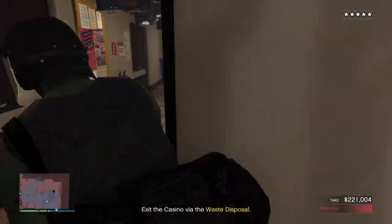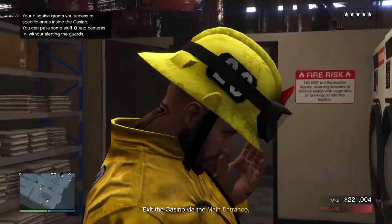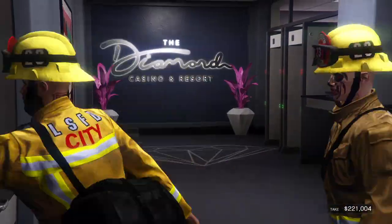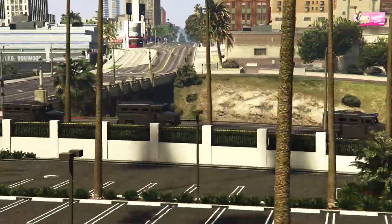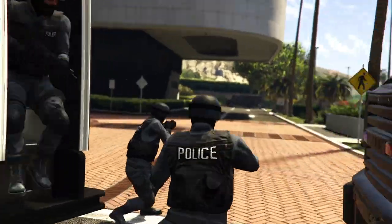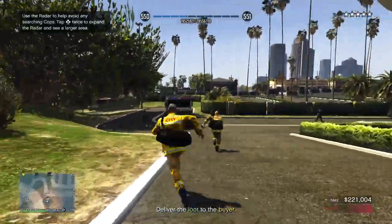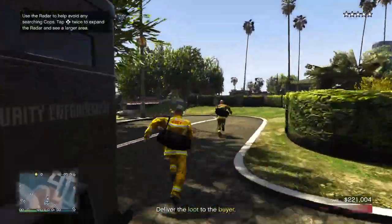Changing your outfits will help you get out of the casino undetected. The firefighter disguise is the easiest prep to complete. The main objective now is to get to your car undetected — you will have to sneak behind every NOOSE agent.